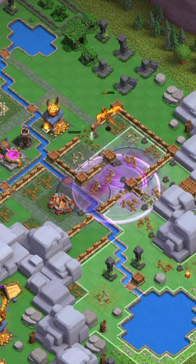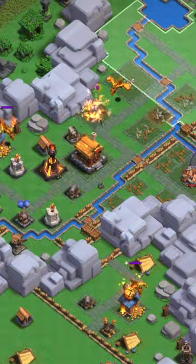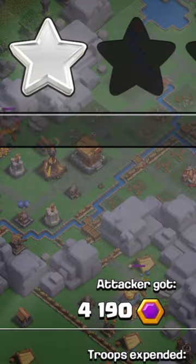The inferno tower, wizard tower, as well as the defensive super dragon post will all go down. This will continue to 51%, and then he's going to repeat the process with the same exact army.